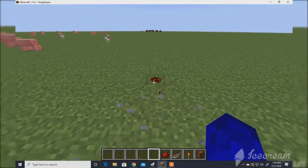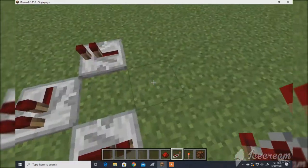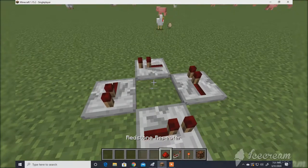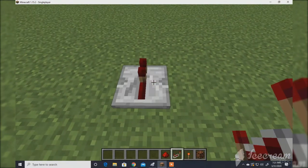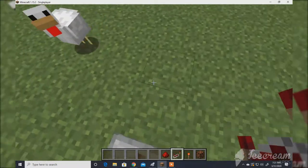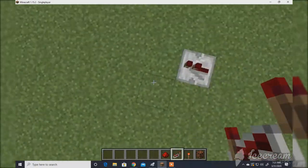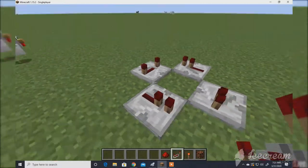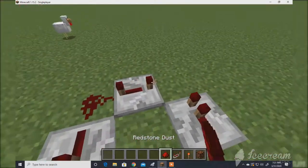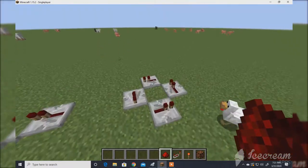So what you need to do is start by building a square-like shape with the redstone repeaters. Keep in mind that whatever direction you start in, like this, you continue to go in that direction. You can't mix directions — if you do that, when you light it up it won't work. So you need to have them all facing one way like this.